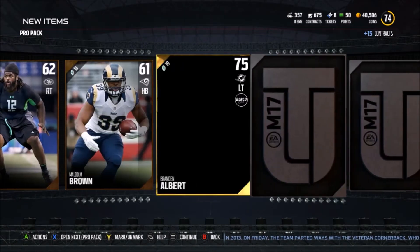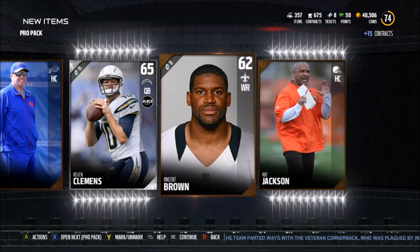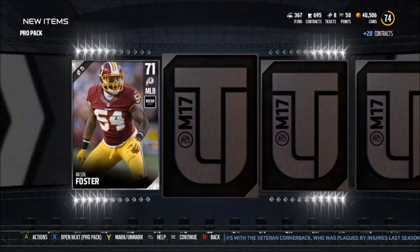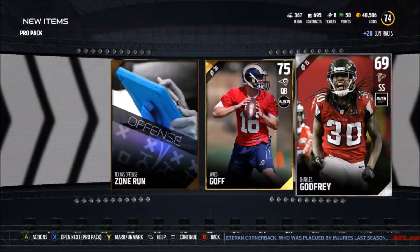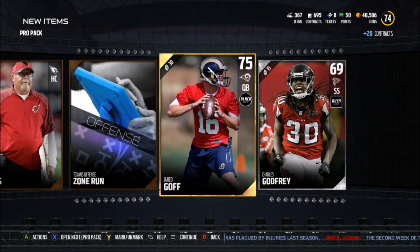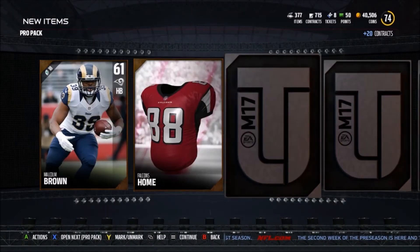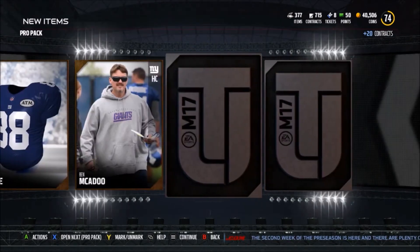Except a punter or kicker elite — I don't want one of those. We get Brandon Albert, and nothing else in that pack. It still feels good to open packs on a new game to get a little bit of advantage. We get Jared Goff — nice card, 82 short, 81 mid, and a 77 deep ball with 77 speed. Not bad at all. And we get JJ Wilcox, a Cowboys player.